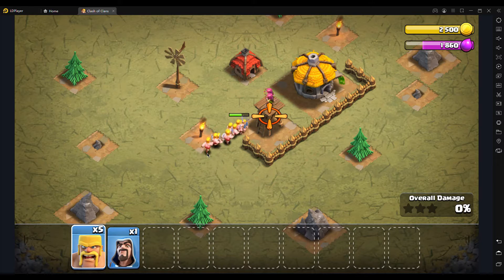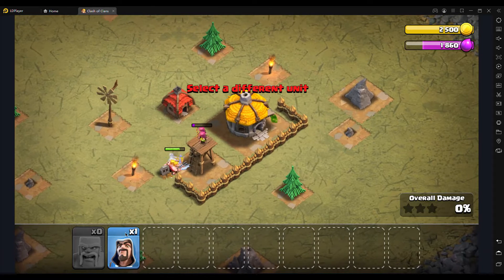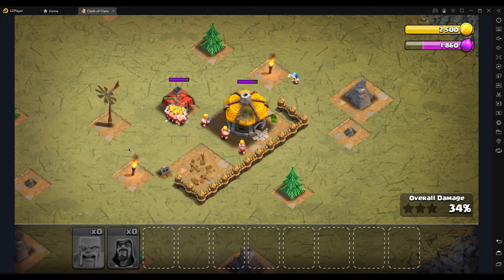Put all of the barbarians in here — see, all of them. I'm just gonna spend this resource, I don't care. I want to speed things up. I don't want things to be boring for you guys.